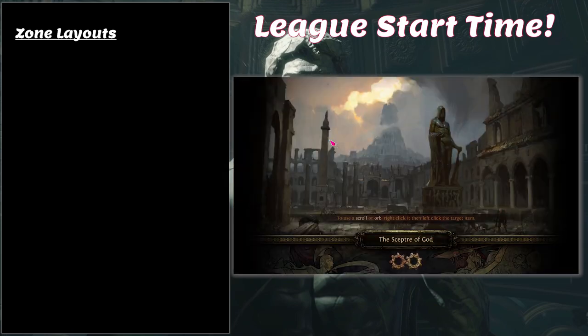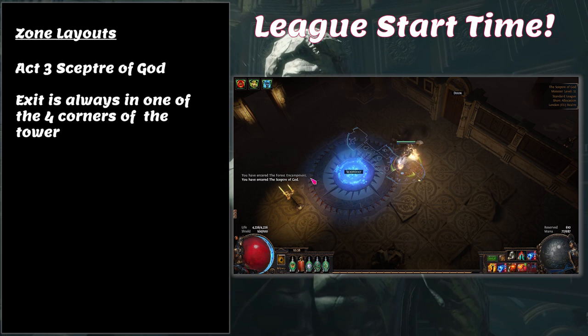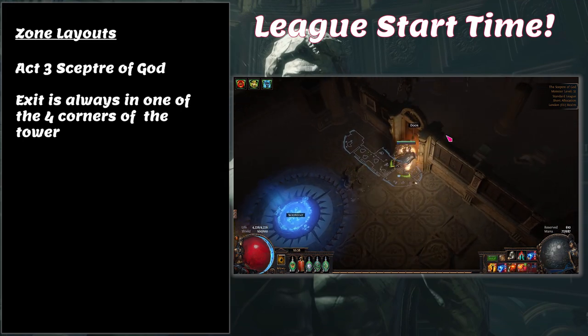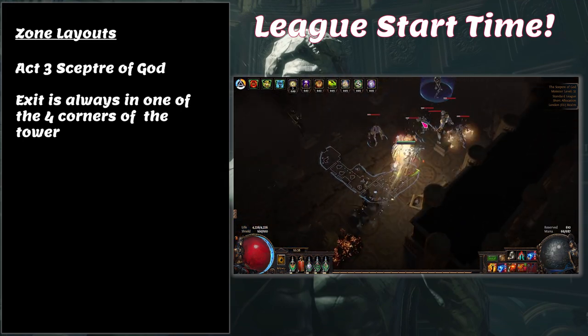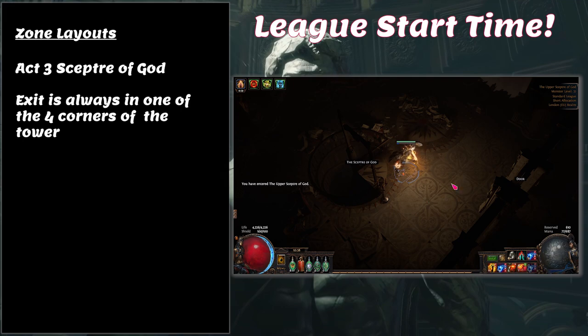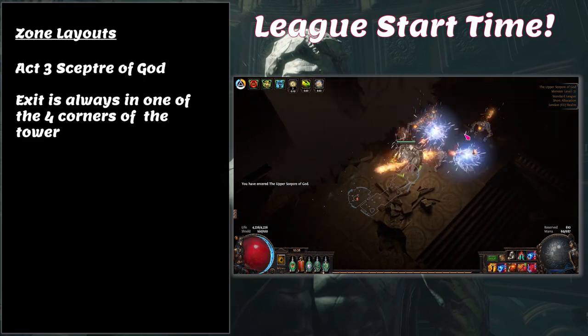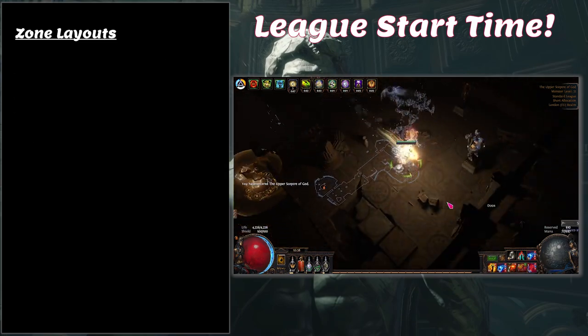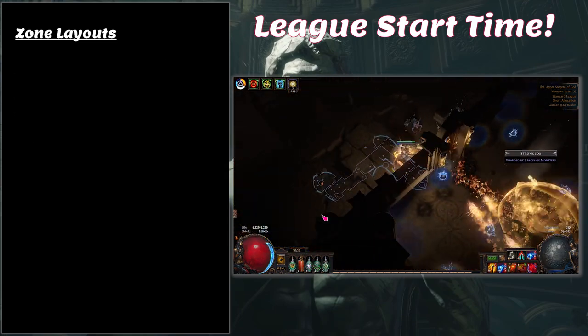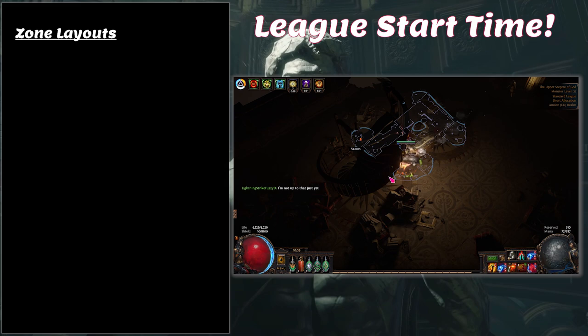In the Scepter of God, the exit is always in one of the four corners of the tower — never in the middle or on a side. Since you always enter from a corner, you just need to check the other three corners. Each level of the Scepter of God follows the same rule. For Vile City, the waypoint is always directly opposite the entrance, so run straight up from where you came in until you hit a wall, then look left or right for the waypoint.